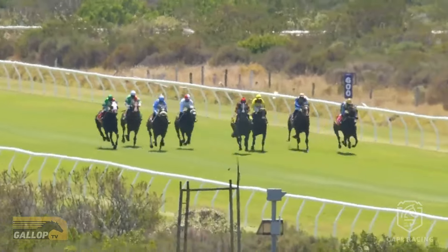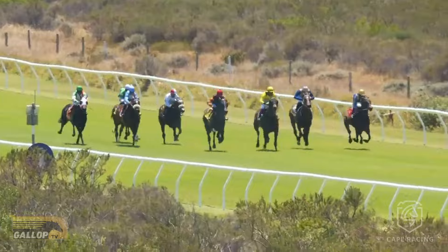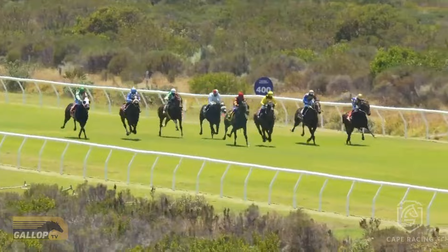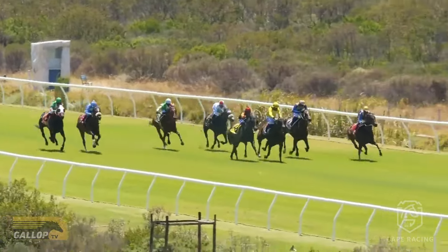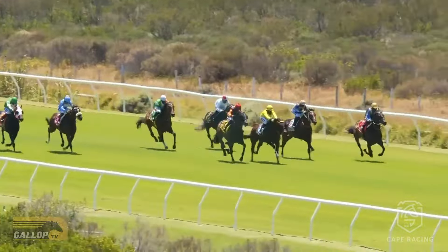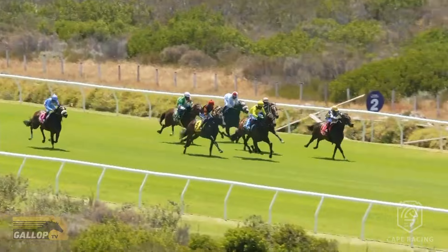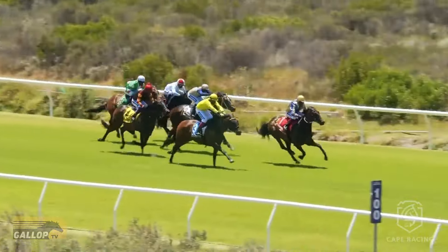Rogue Male broke about six lengths off the leader. They've just gone past the 550 and spread across the track. Captain Cool has just got the lead with Consigliere on the inside, then Casino Ace, and Tam's Knight still two lengths off the leader. Further back is Three Coins, but now Casino Ace gets asked to improve and goes clear of Consigliere, who's on the outside and running a cracker.